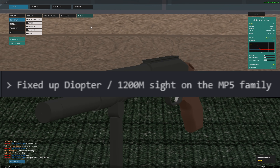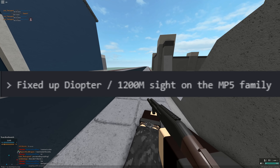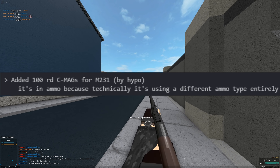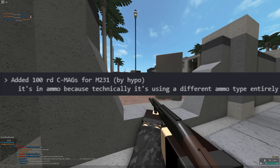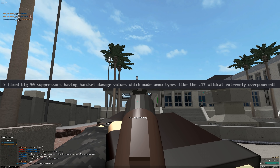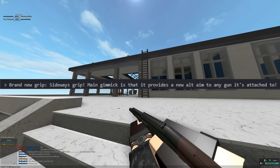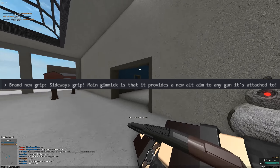Here comes the good parts — added 100 round C-mags for the M231. It's in ammo because technically it's using a different ammo type entirely, so you can use a blue laser and a fat mag. Fixed BFG 50 suppressor having hard-set damage. Fixed Hecate suppressor having hard-set values too.